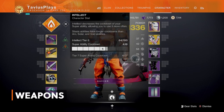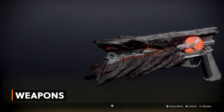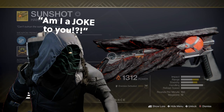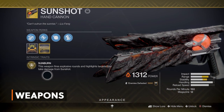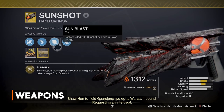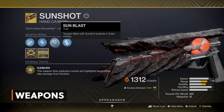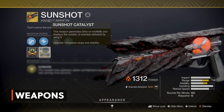Now let's talk about weapons. The exotic weapon I'm using is the Sunshot Exotic Hand Cannon — a weapon from Vanilla Destiny 2. Hopefully you already have it, but if you don't, don't forget to stop by Xur and check his inventory. The Intrinsic Trait is Sunburn: this weapon fires explosive rounds and highlights targets that take damage from Sunshot. The main weapon perk is Sunblast — targets killed with Sunshot explode with solar energy. This is our splash damage that has a chance of generating warmind cells, and these explosions benefit from our Energy Accelerant mod. Plus I have the catalyst for this weapon which increases range and stability and also generates power.